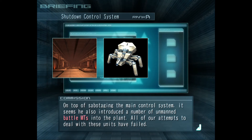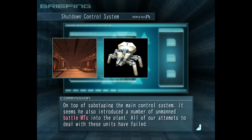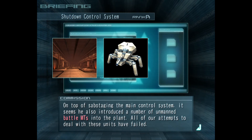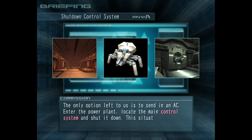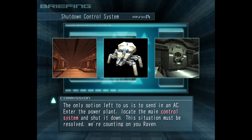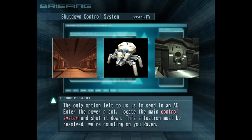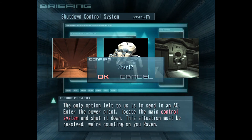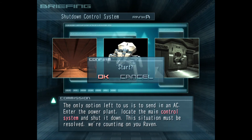On top of sabotaging the main control system, it seems he also introduced a number of unmanned battle MTs into the plant. All of our attempts to deal with these units have failed. The only option left to us is to send in an AC. Enter the power plant, locate the main control system and shut it down. This situation must be resolved. We're counting on you, Raven.